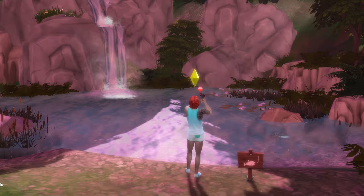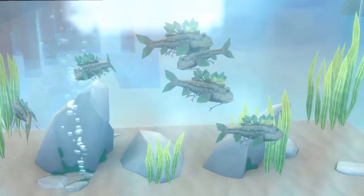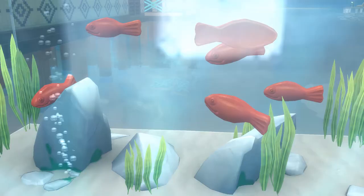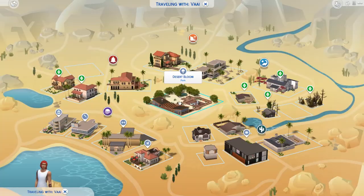For our next spot, we're going to the hidden world of the Sylvan Glade. This hidden world is in Willow Creek, and again, full guide on getting there in the description. Once there, head to the waterfall and start fishing. This is the only spot in the base game to catch the tree fish, so you'll need to come here for that one. In addition, it's a reliable spot to catch tilapia, as well as the very beautiful rainbow fish and the gummy guppy. It's also just a super pretty spot.